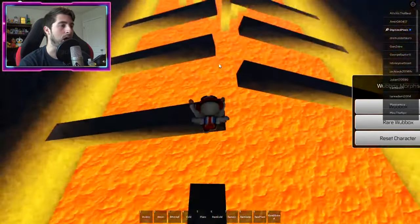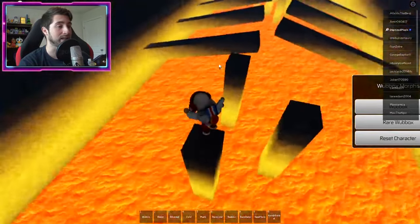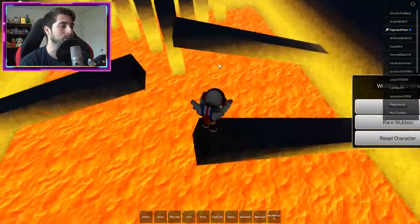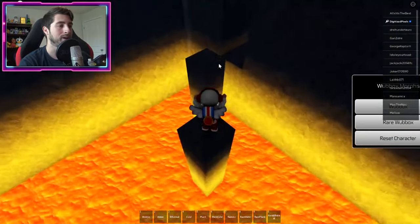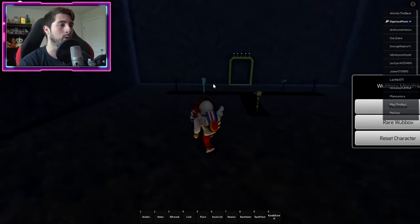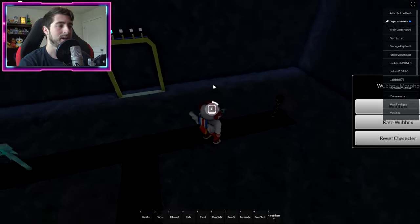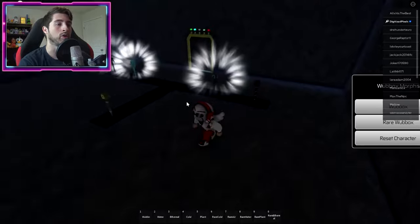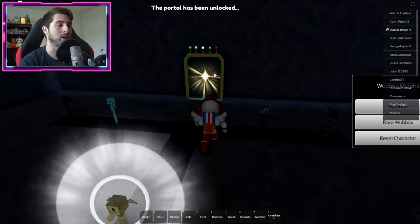For Gold Epic you only have to do the first part of the lava obby — once you get to this point, go to the left and the obby is complete. You'll have a door here; activate the keys and as you can see they light up as you turn them on. Then the portal is unlocked — go ahead and enter it.